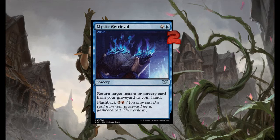Mystic Retrieval is your guiding light. This helps you get back any Splendid Reclamations you might have lost in your garden. It's great because you can even cast it from the graveyard after it's been discarded or dredged.